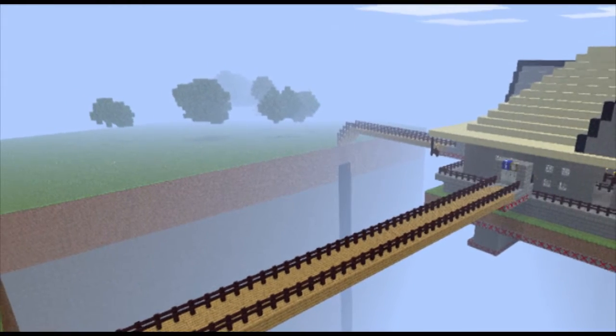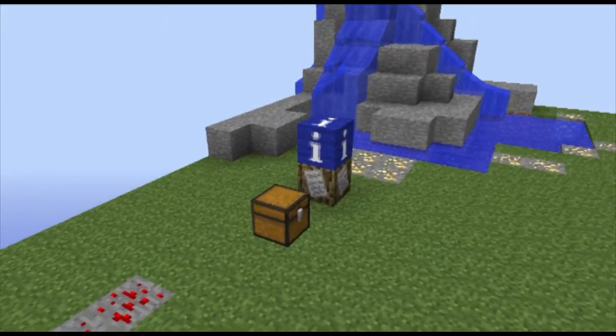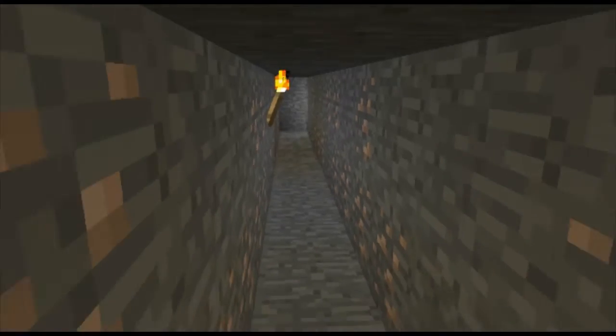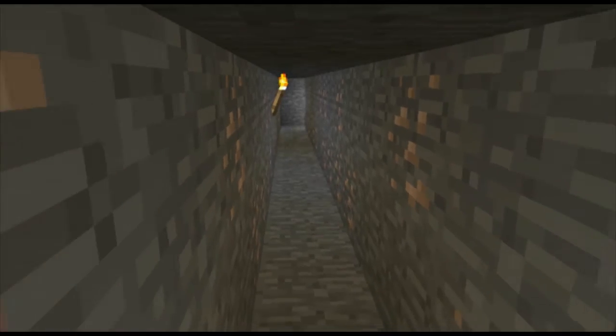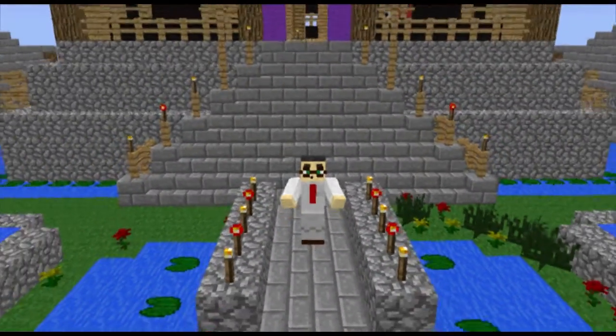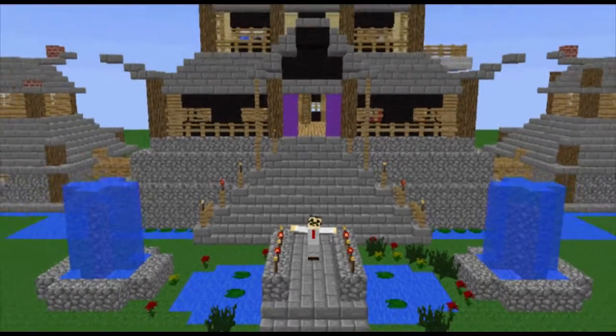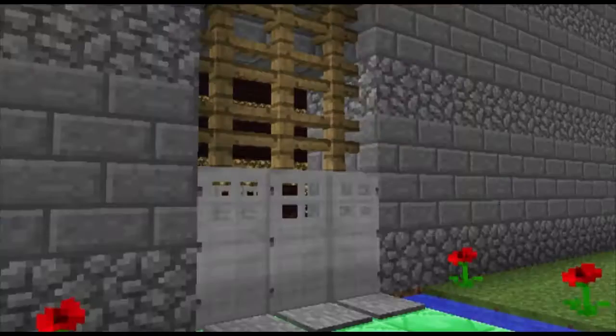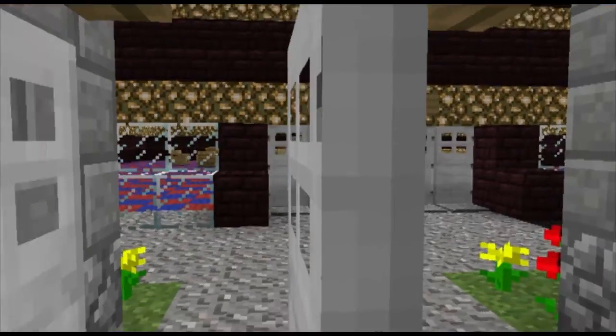Once the roles were organized, each faction was assigned a Minecraft island. The giant floating block of land for each faction contained a different resource that needed to be carefully managed if the overall goal was to be met. The overall goal assigned was to complete a palace fit for a teacher. While the building itself was an arbitrary goal, the knowledge they would gain through the building process was anything but.